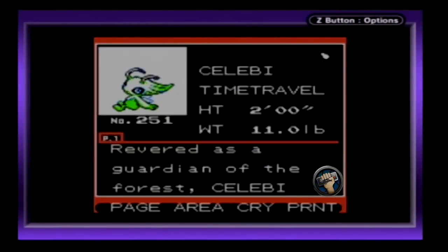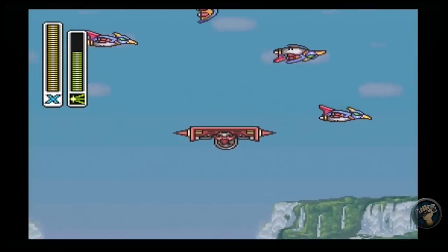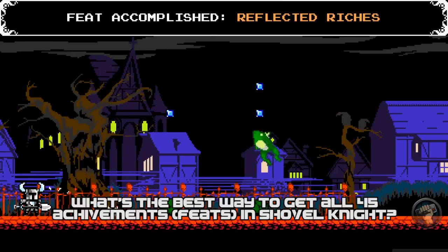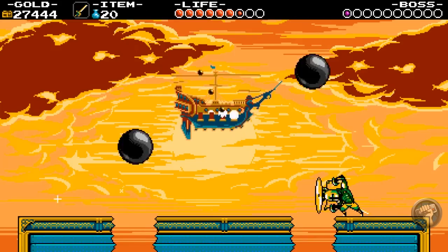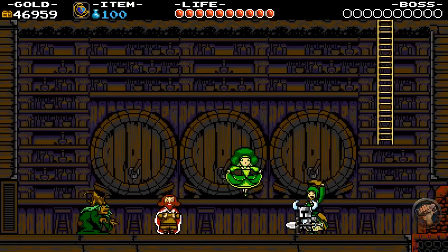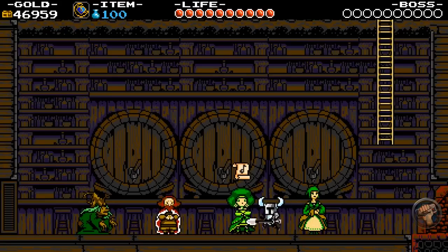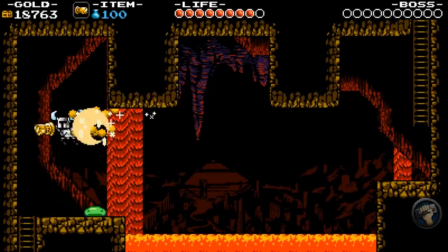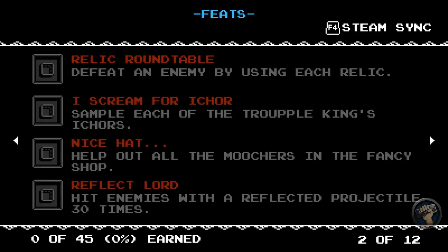Hello and welcome to a brand new show called The Completion Bonus, a show that demonstrates exactly how I complete games. Each episode responds to a particular question. This week's question: what's the best way to get all 45 achievements, also known as feats, in Yacht Club's Shovel Knight? I can get all these feats in 3 runs. This video is a how-to guide assuming you've completed the game at least once and have the basic fundamentals down.